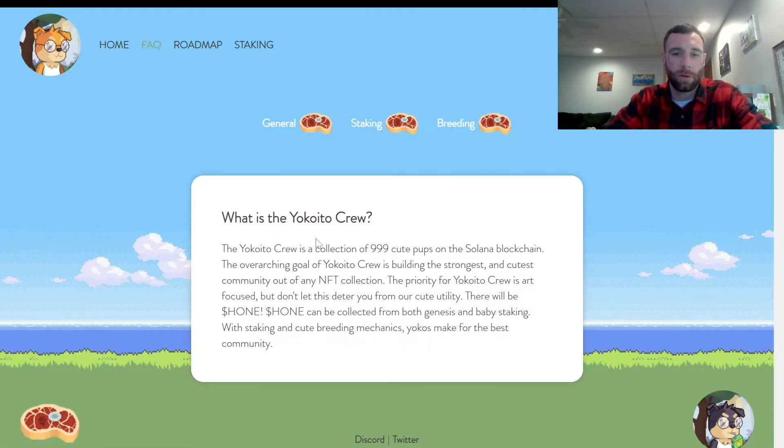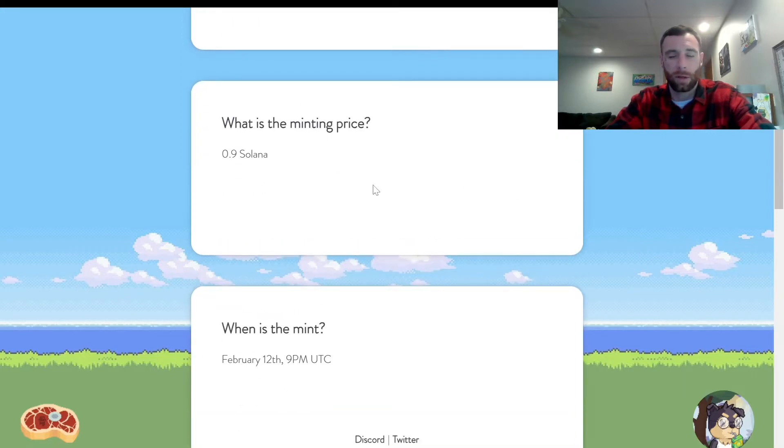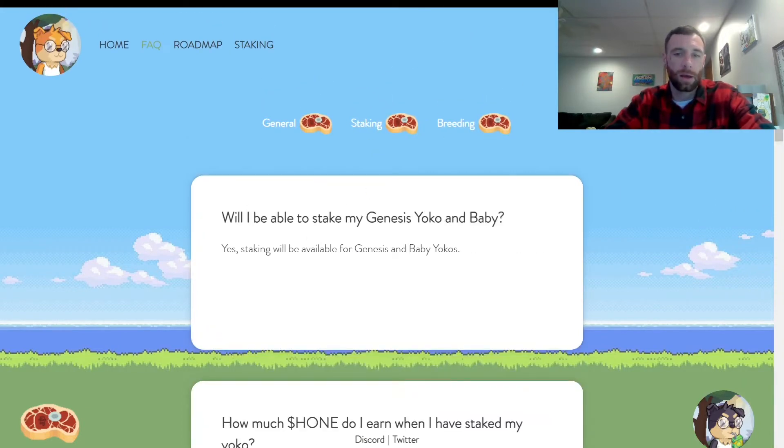Alright, pulling up the website here. On the main page, click on FAQ — you can see there is a collection of 999 on the Solana blockchain. The priority of the Yokoito Crew is art-focused, but don't let that deter you from the utility. Hone is live now, collected from both genesis and baby staking, which is coming. The minting price was 0.9 Solana.